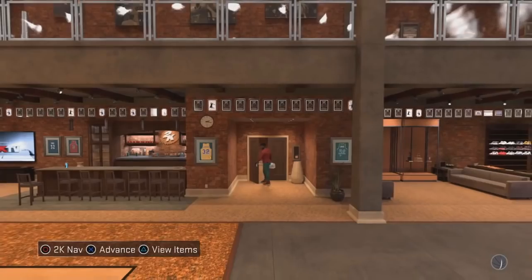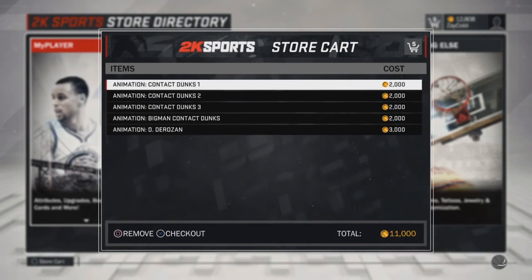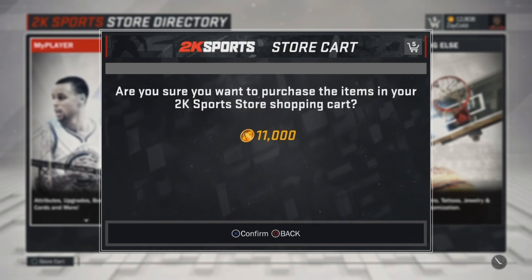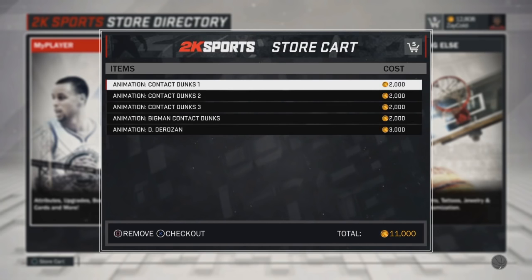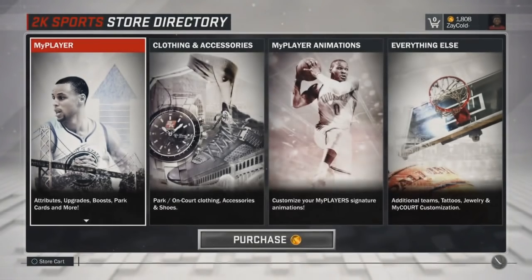This is a key part — you don't want to mess anything up. You want to go to store upgrades, press triangle, and all your animations are there from your slasher. You guys see it — all the animations, 11k, the DeRozan contact dunks — all that stuff is there. You need around 40k to do this. So basically I'm a playmaker, I'm dribbling, I'm cheesing, and I'm posterizing people. I'm purchasing it right here and I'll show you guys me equipping it too.